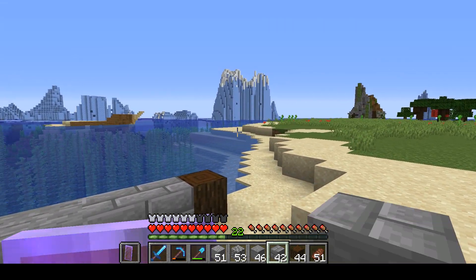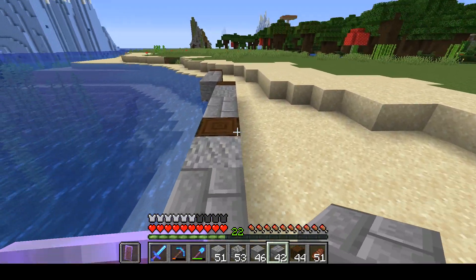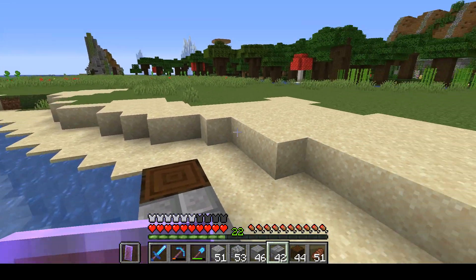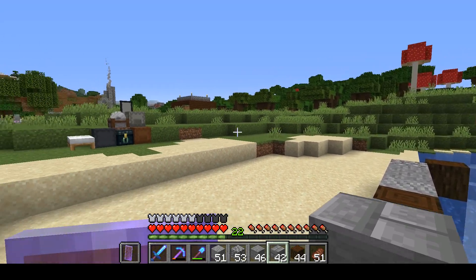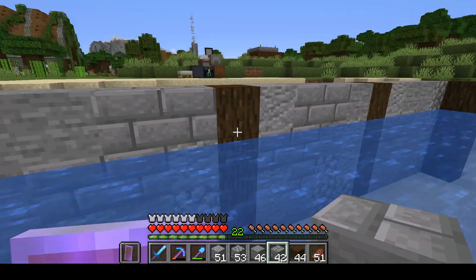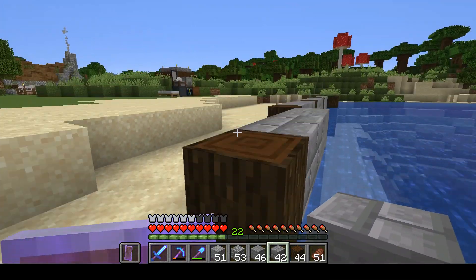I'm going to continue this pattern all the way around, probably right up to one of these two sand blocks. Then we'll have the makings of a dock, and then we'll put some actual docks going out. I'm not entirely sure what I want to do back here yet. I've been thinking about continuing a pattern like this. I might bring this up another block or two, and I was thinking about having a walkway right here, so you could walk along the side of this before you hit a dock that goes out — or a pier, whatever they're called. Correct me in the comments on what's what.